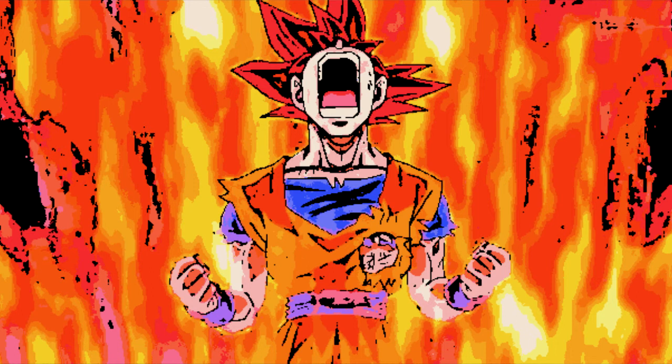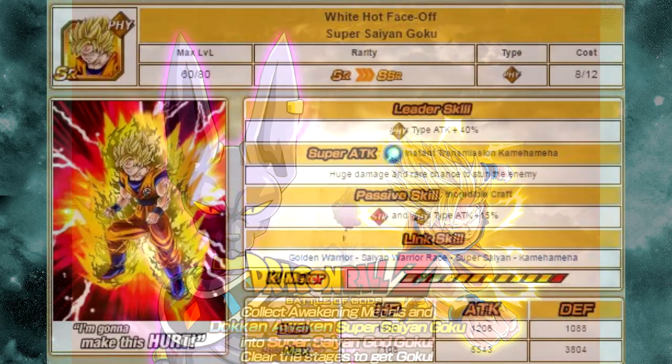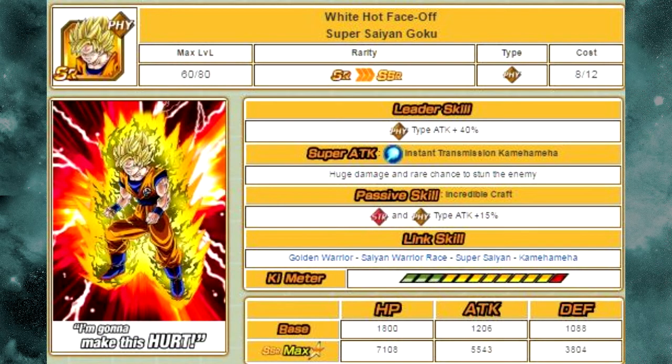This is going to be done using two different things. One is the Battle of Gods event, and two is the summonable-only White Hot Face-Off Super Saiyan Goku. You have to pull this SR from summons — that's the only way you can get him.